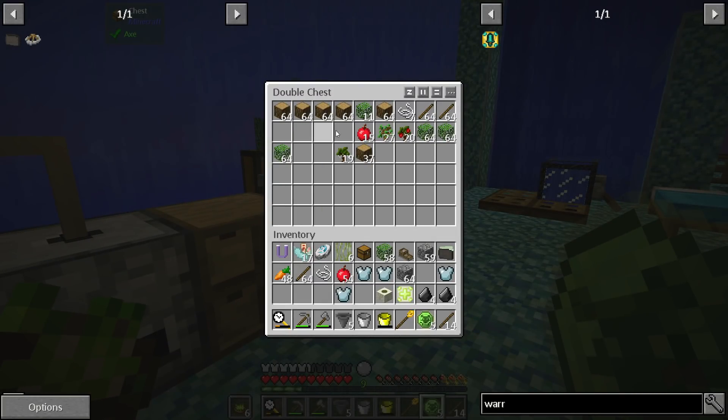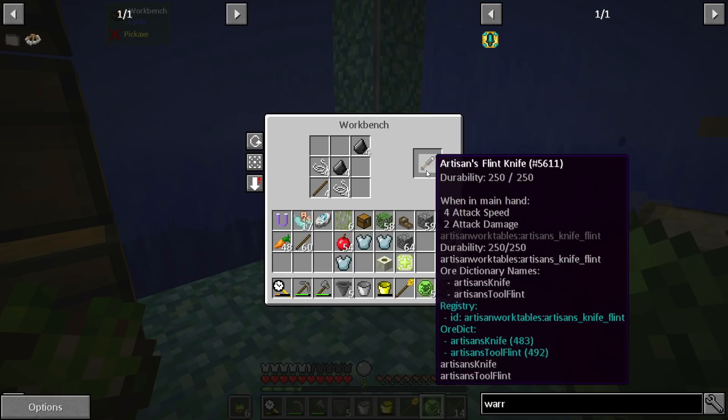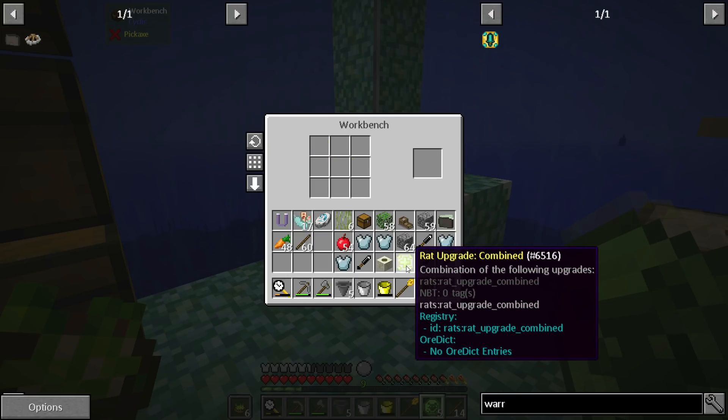We need some sticks and some string, and then we can come over here and make ourselves some flint knives — one, two, three, four. And then we can make a rat upgrade basic. Wait, I already made it into the combined thing.